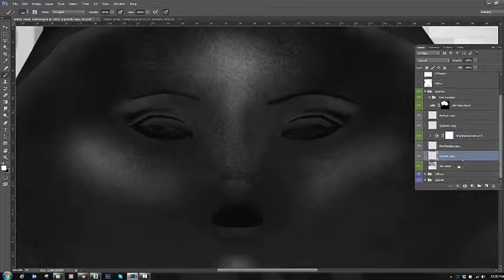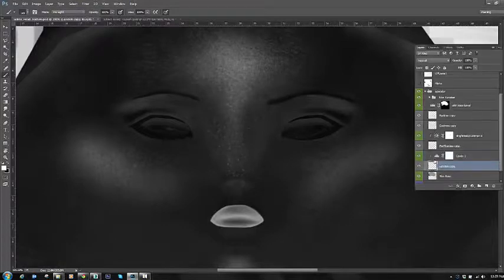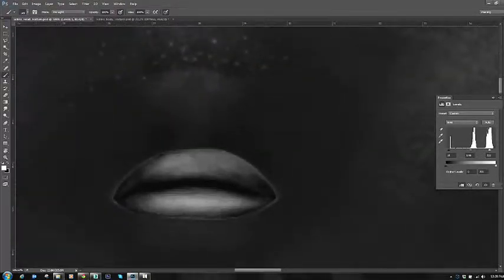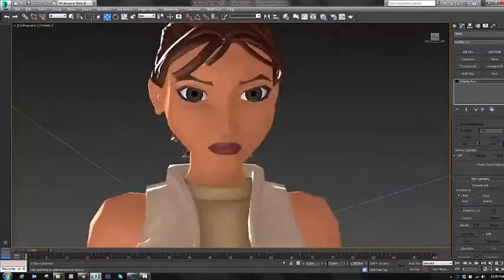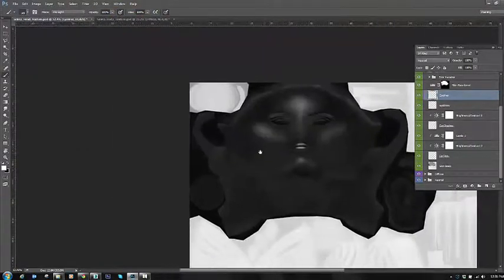We don't want areas of the makeup to be as shiny as they would be if we just desaturated, so we're adjusting those with levels as well. We want the lips to be a bit shiny — depending on what kind of lipstick she's wearing, whether a light gloss or a matte lipstick, that determines how light you make the texture. I'm going to put a little bit of gloss on her lips, so I'm playing with the levels to get the look I want and then checking it in Max. I'll do the same thing for the eyes, the eyeshadow, and even the hair.